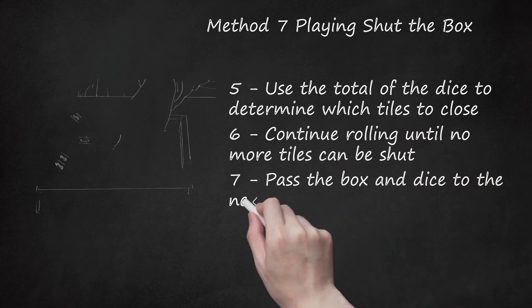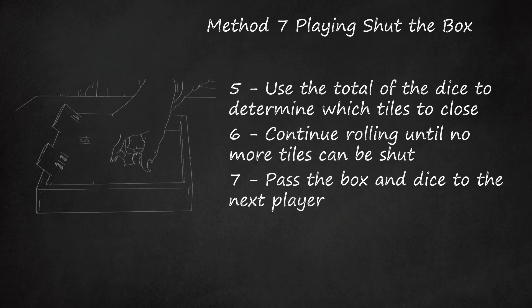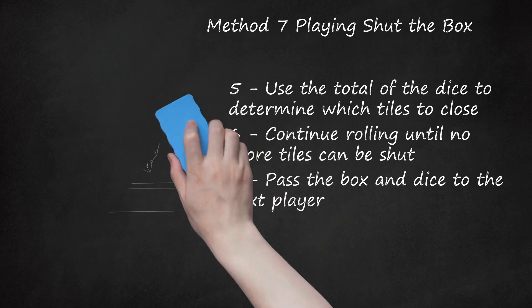Step 7: Pass the box and dice to the next player. The tiles are reopened, and the next player tries to shut them by rolling the dice until no more tiles can be shut. The player with the lowest score wins the pot. If any player succeeds in shutting all the tiles, that player wins automatically and gets double the stake from the other players. The game can be played in rounds tournament style, or elimination style where a player reaching a total of 45 or greater is eliminated. In the unlucky number 7 version, if a player rolls a 7, the game ends.